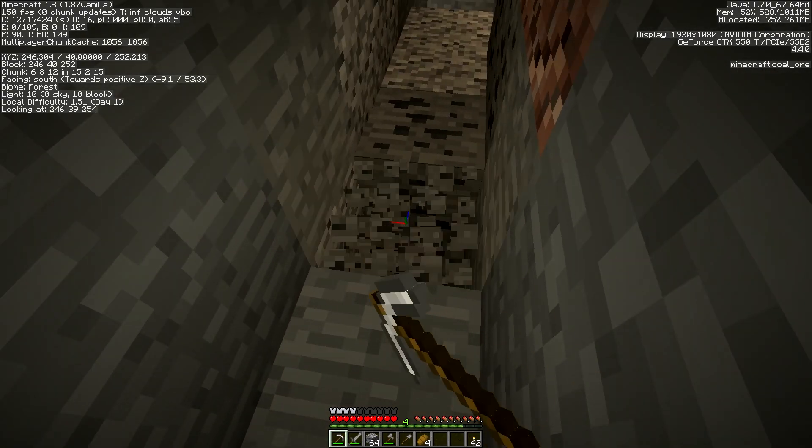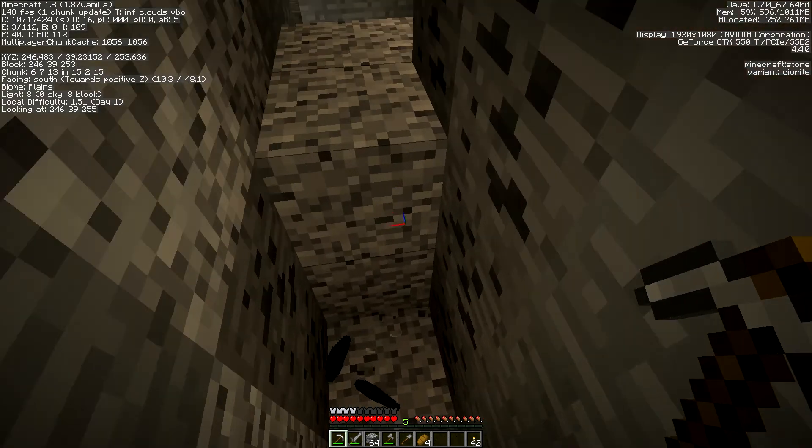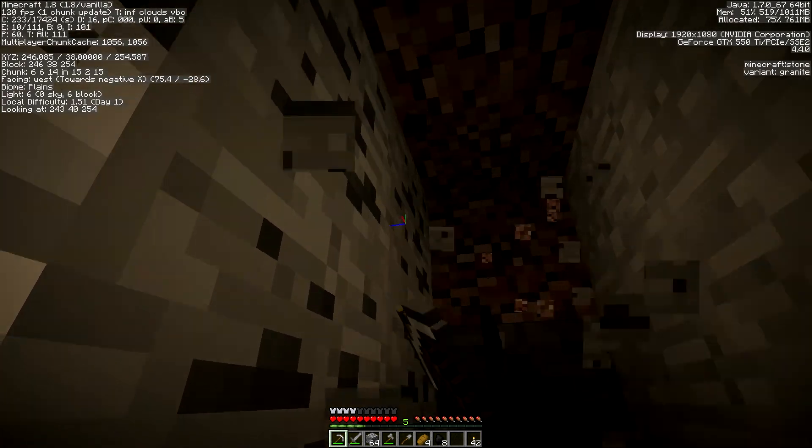So we're in our cave now. I'm going to mine out more of this coal. It's always good to mine out coal because you'll need it not only for smelting but making more torches, and obviously torches are helpful in restricting mob spawns.